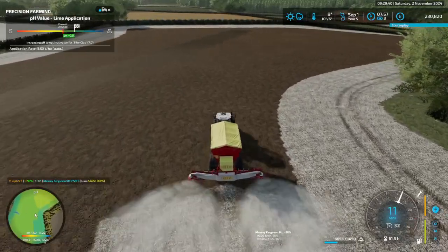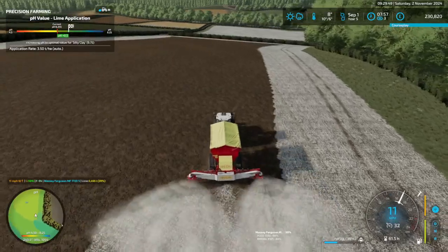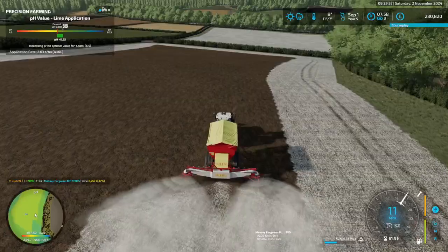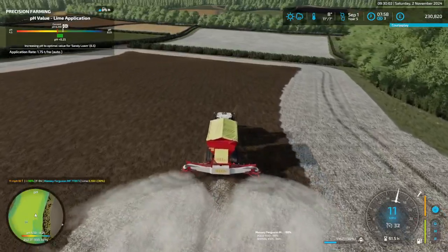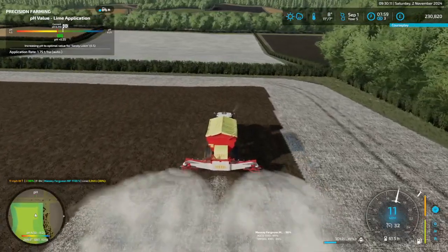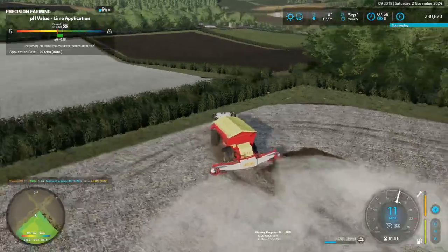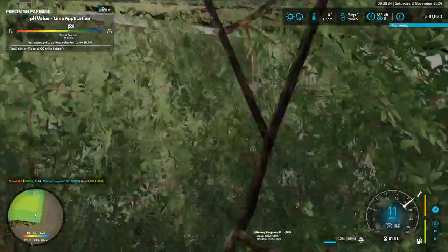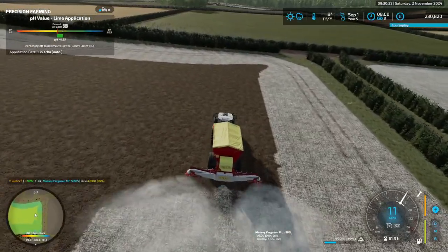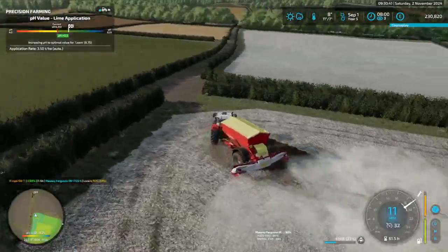I don't know how that impacts what I'm doing here, obviously. But that could be why, when we do bailing contracts on small fields, because I'm not getting right into the corners, I'm losing a huge percentage — a huge part of that completion percentage. On big fields the corners don't account for as much of the field area as they do on a small field. So that's kind of good to know — I only missed some small corners, but it accounts for more of the completion than you thought.